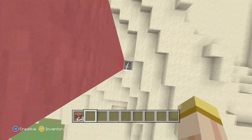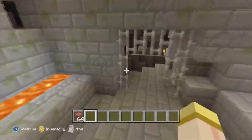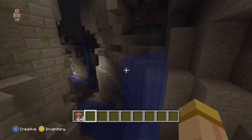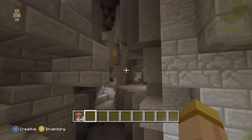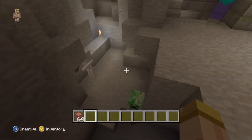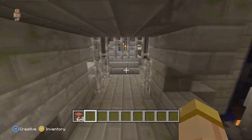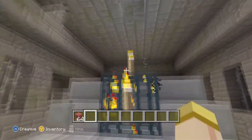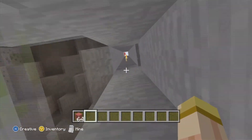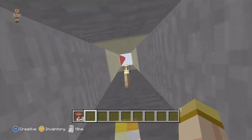In the middle of the sand biome you fall down and you have your stronghold and your end portal with a silverfish spawner. This stronghold is extremely broken up, so it's going to be kind of difficult getting to the end portal because the stronghold runs through the middle of a ravine — split down the middle on both sides. I've never really seen that in a Minecraft seed before, having a stronghold broken straight down the middle, which is pretty cool.